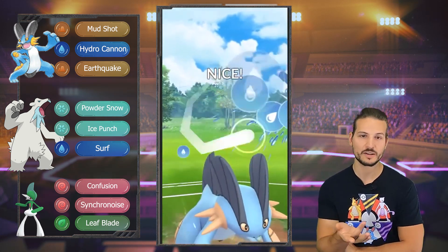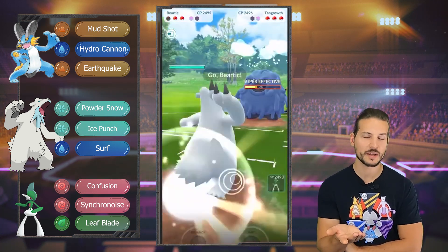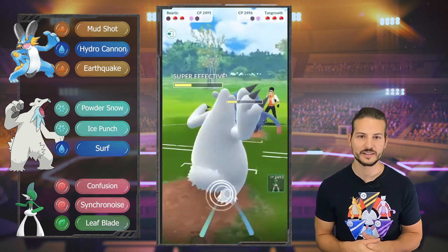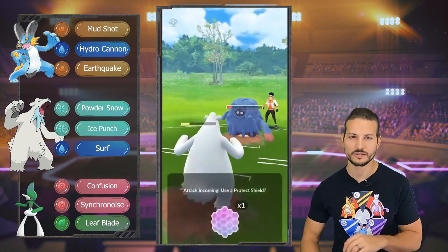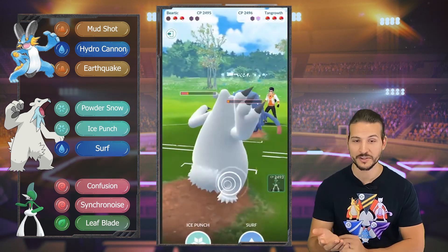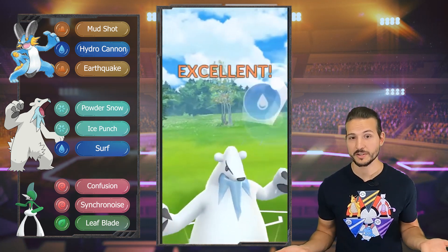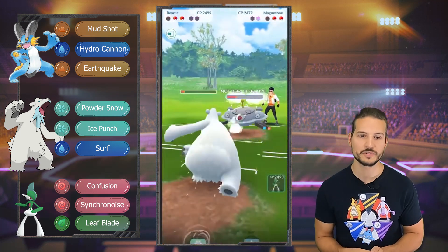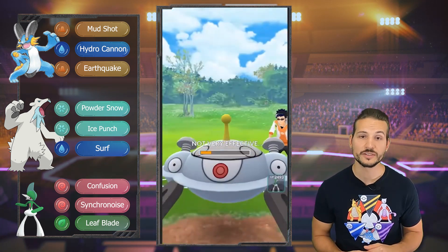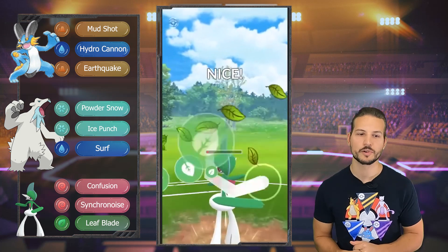Maybe my thumb accidentally hit the button or the game is broken. That was really annoying because we already lost — we cannot come back. The bear is our only hope with a single shield. There's a Rock Slide Frost — super effective, but we can tank it! Perfect. We can Surf the Magnezone, but that's about it. We throw the Ice just because there's no way he's not shielding — and he didn't shield! We won that exchange. But there's a Granbull with a shield left, so unfortunately there's not much we can do.